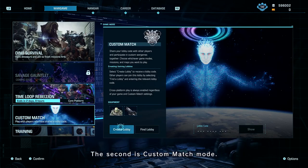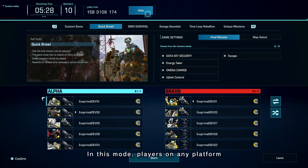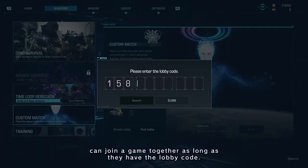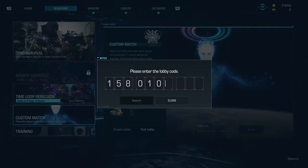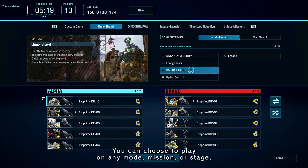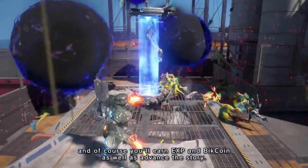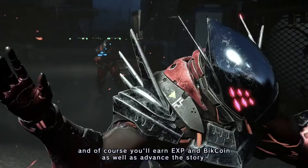The second new mode is Custom Match Mode. In this mode, players on any platform can join a game together as long as they have the lobby code. You can choose to play on any mode, mission, or stage, and you'll earn EXP and Bitcoin as well as advance the story.